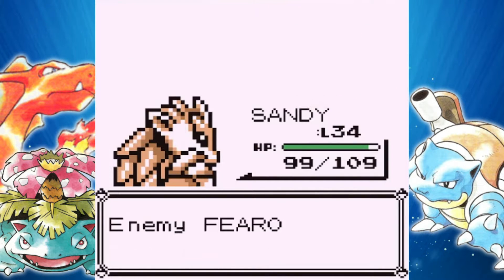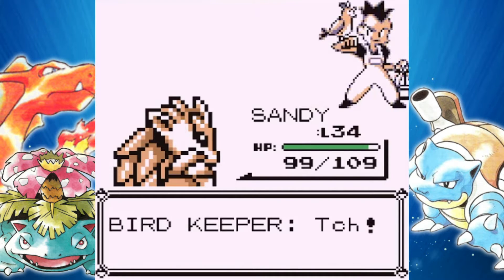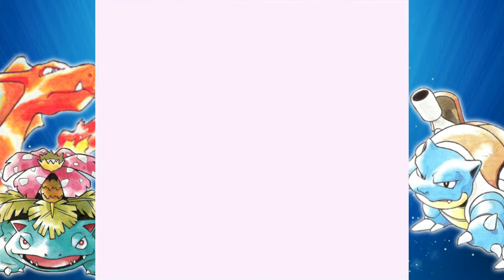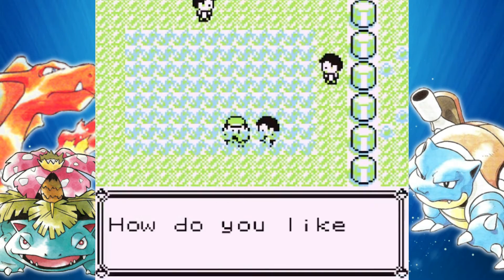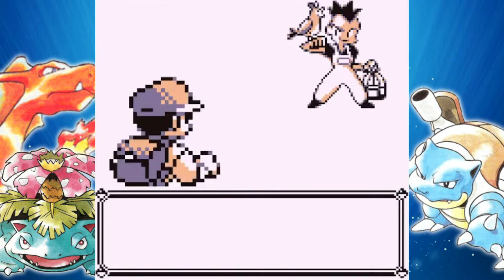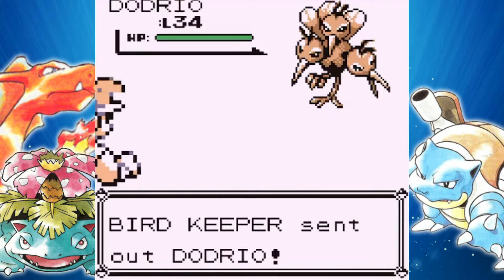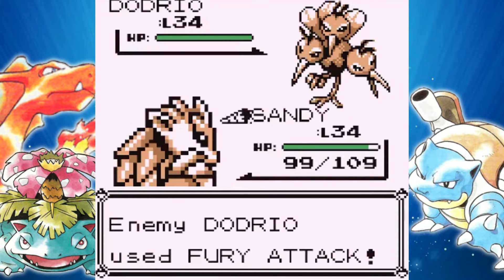Fuchsia City is where the fifth gym is at. Keep in mind the levels are in like the high 30s, or maybe Koga has a couple of Pokemon in the 40s. You might want to take the route south of Lavender, even if it is pretty long — it is a good place to grind for the gym. However, if you have a psychic type, you should be fine. It is a poison type gym, so Alakazam, Hypno, Kadabra — any of those guys will probably be fine if they're still in like the mid 30s.